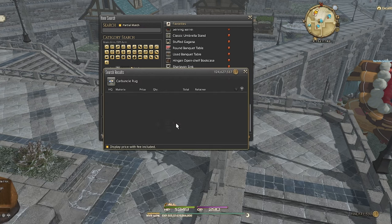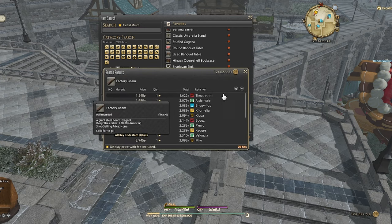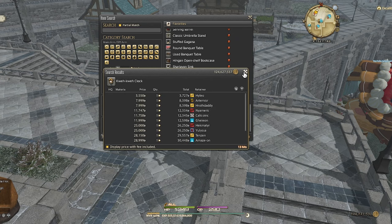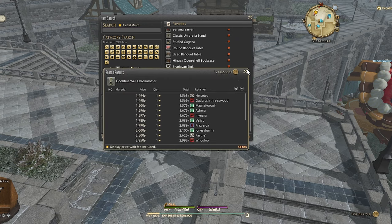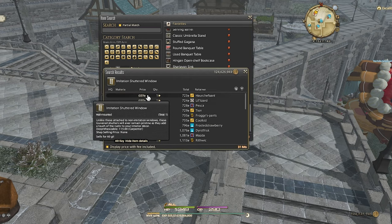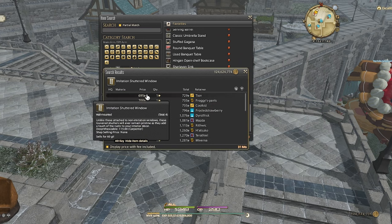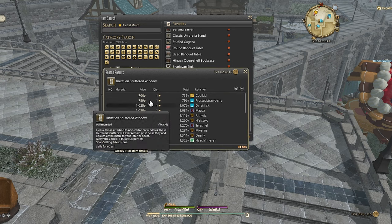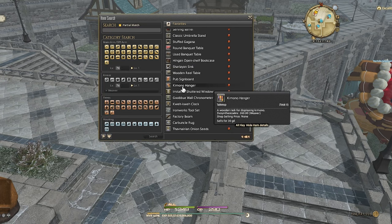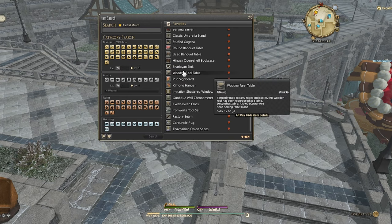Number eight, I like to search the market board for various items selling for under 1,000 gill and buy them in order to desynthesize them. Often the desynth materials will be worth more than it costs to buy the item. I'll usually spend about 100,000 to 200,000 gill buying out these items and place the materials up on the market board, easily making 500,000 gill doing this — and I tend to do it multiple times a week. Whenever my retainers are running low on items I'll buy a bunch of stuff, desynth it, and put them back up. It takes next to no work and I can easily do it sitting outside my house watching YouTube.